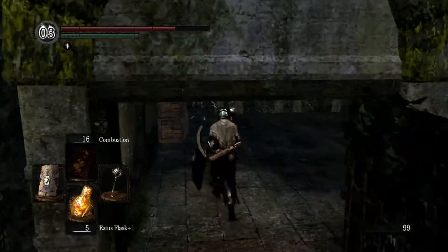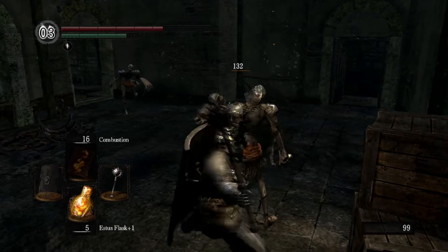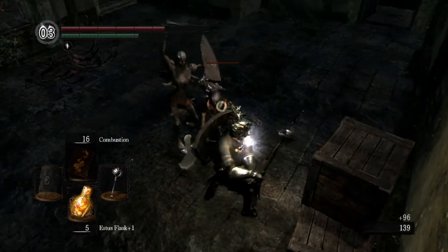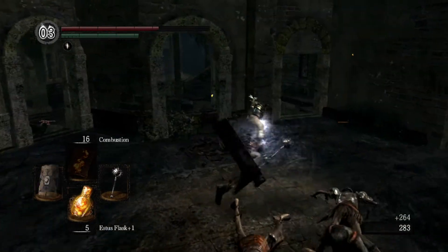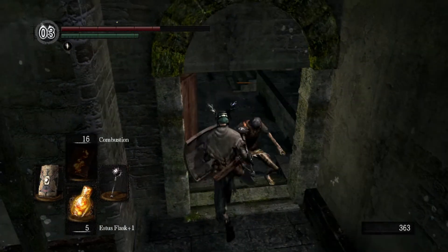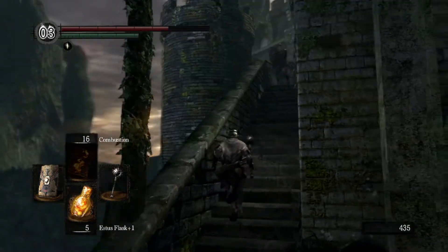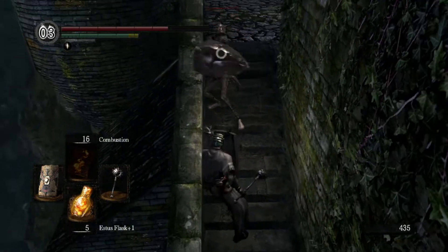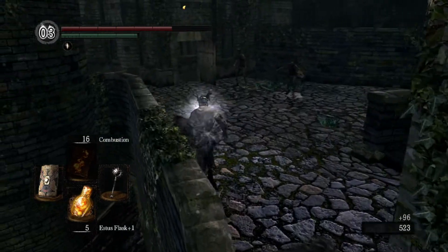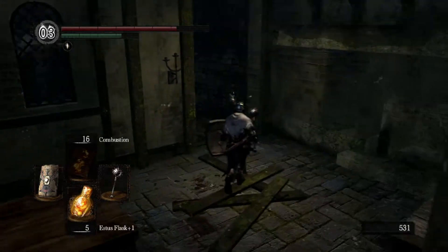So the first thing we're going to go do is check out one of the merchants down here at the bottom of the tower, then we're probably going to make our way back to the Undead Asylum and trade the Pendant to Snugly the Crow, although some people in the wiki have had bugs with that. By bugs I mean the Pendant goes away and Snugly does not respond with anything.